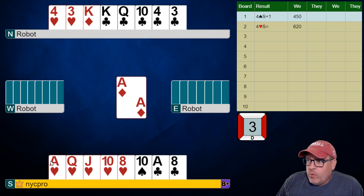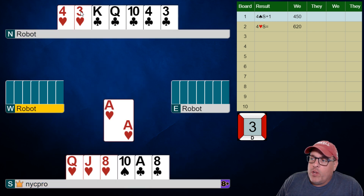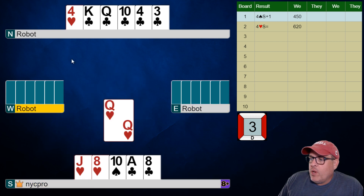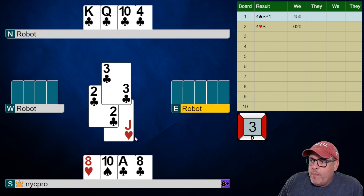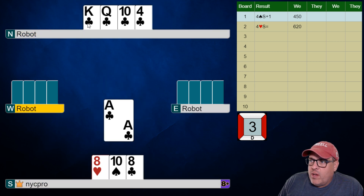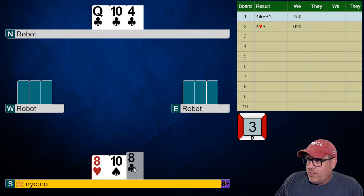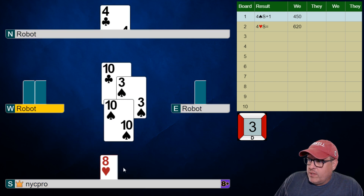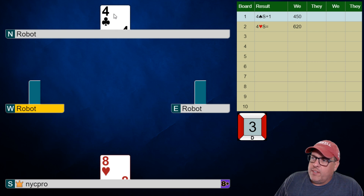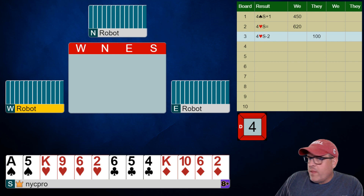We could have played the clubs directly — ace, king, queen of clubs — and pitched away a loser very quickly. However that wasn't going to work amazingly well. I'll show you what our choices are in these spots. Here I'm just going to start taking my tricks. If I have an extra one I'll take it; if not, I won't. That spade is going to be a loser regardless, and that's just minus two.